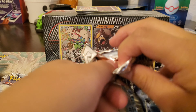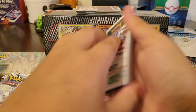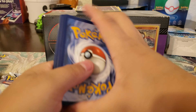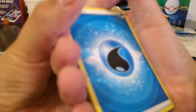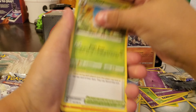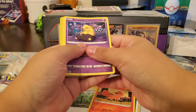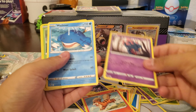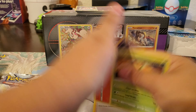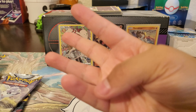Next pack — gotta kind of speed this up guys because I'm running out of time on my Canon again. I don't know what is happening, I might have to fix my Canon G7X. Here's a code for you guys — that's four. Water energy! Murkrow, Samurott, Primordial Altar, Vulpix, Drowzee, Growlithe, Misdreavus, Wailmer, Sunkern, and Verizon — not a holo. Record!